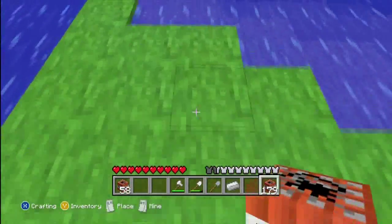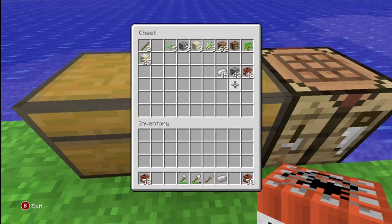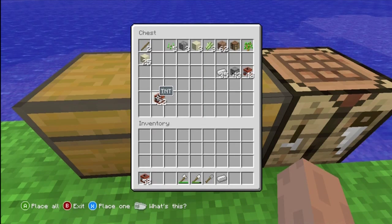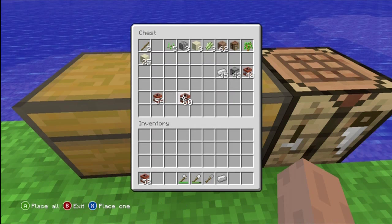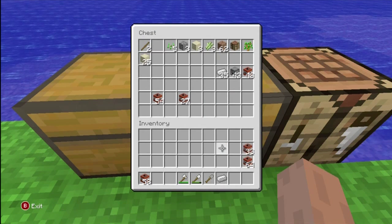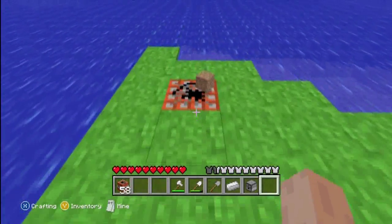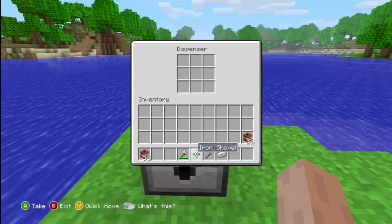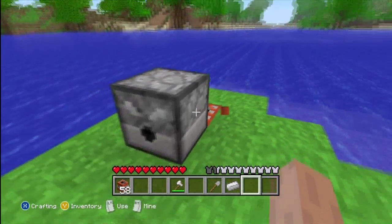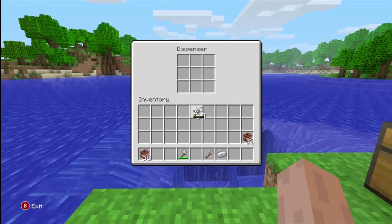Let's go ahead and try to do this with a shovel. You can also dupe things into your chest — if you have a chest near you, you can put stuff in there. So I'm going to take another dispenser out and we're going to see if this works with shovels. Once again we're going to do that — come over here.